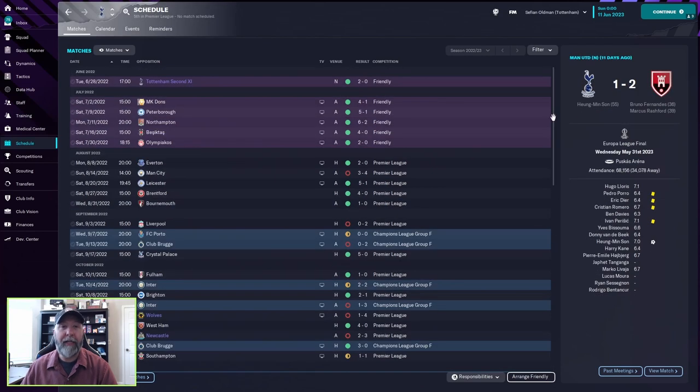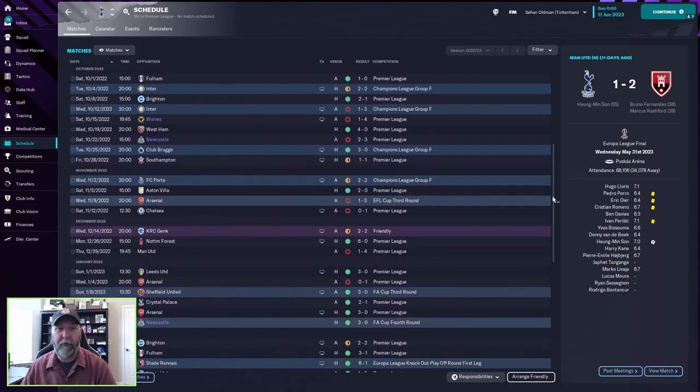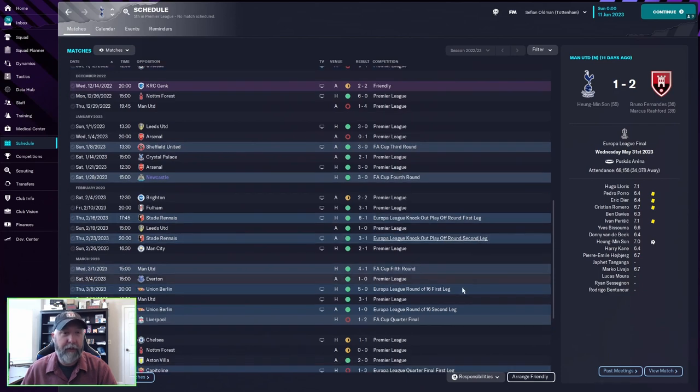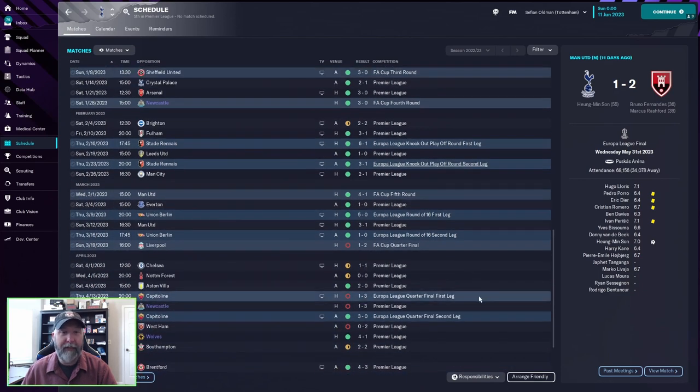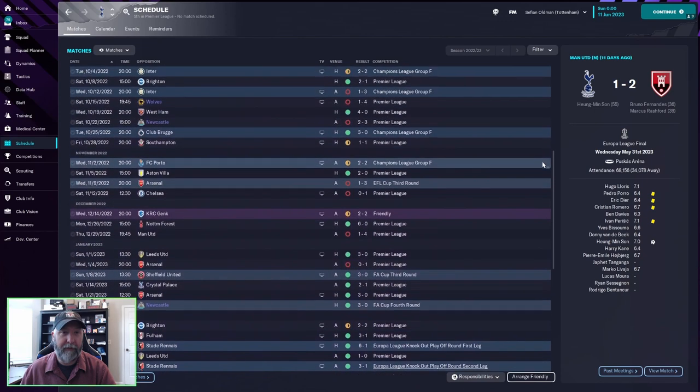Tottenham has a good August to start but then an awful September, and they're just spotty throughout. They don't continue in the Champions League - knocked down to the Europa League round of 16. They easily go through Stade Rennais and Union Berlin, then beat Roma three-nil away and one-three at home. They beat Arsenal in the semifinals but lose to Manchester United in the Europa League final - still getting to a final is a big step.